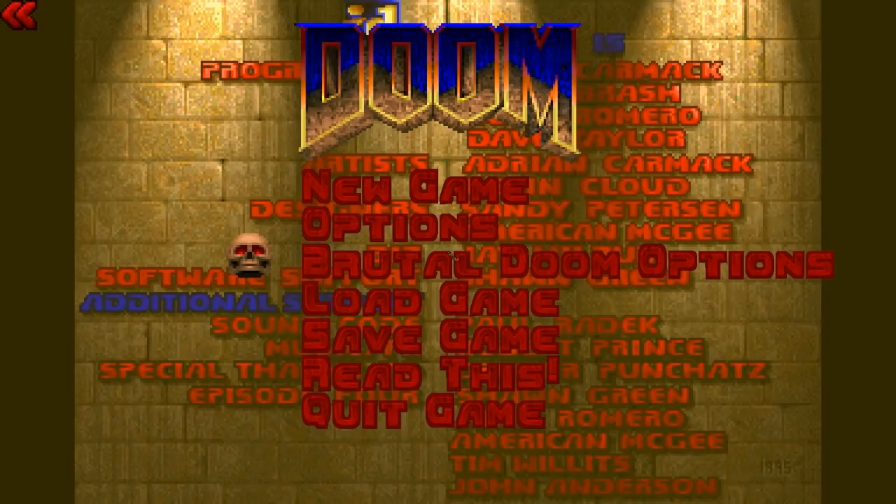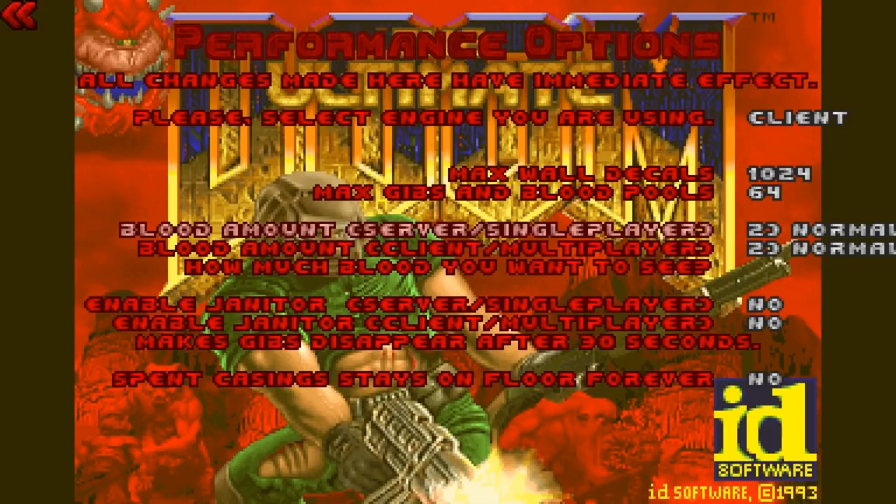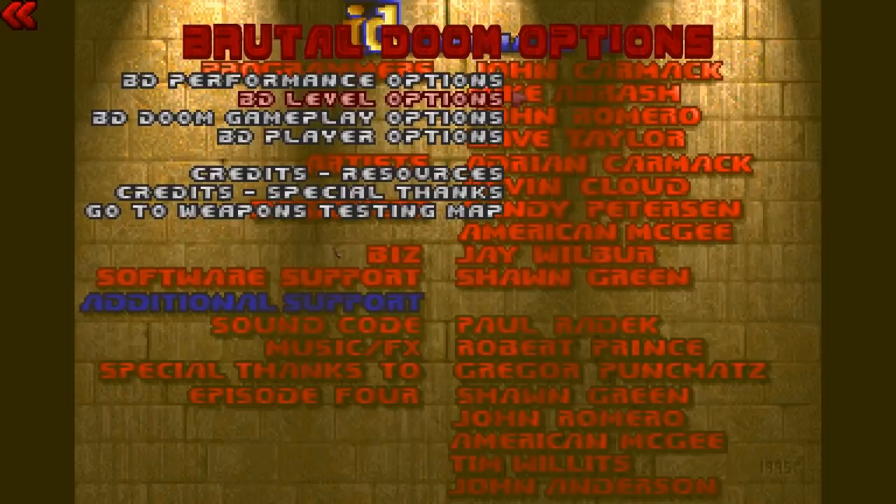Brutal Doom version 21 open beta has launched today, and I thought I would make the most shameless video ever and actually put out a blind LP of a few levels of Doom using this particular gameplay enhancement wad. Right off the bat we have the Brutal Doom options, and there's a lot of elements that Brutal Doom changes. We have some new enemies, some level changes, which is really cool — a cool level enhancement system.